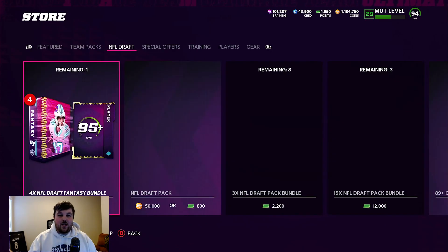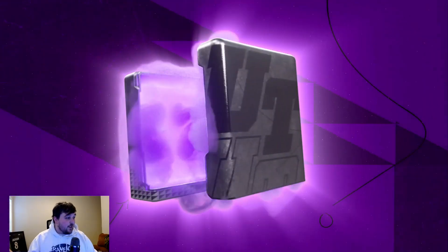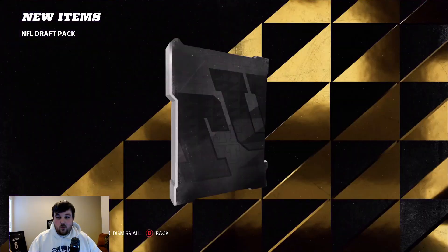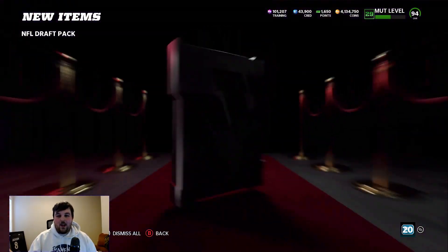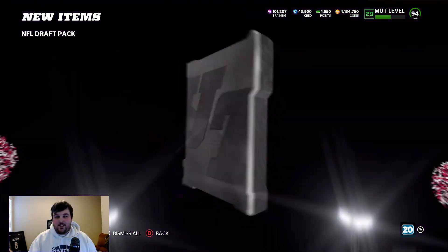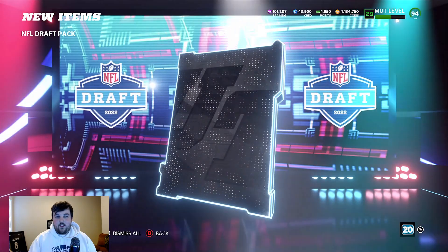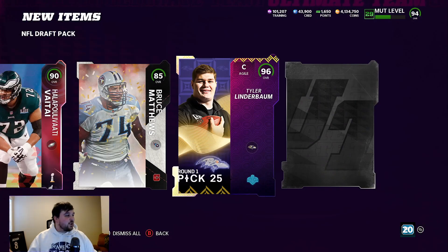I've been really trying to sell a lot off — not selling my team or anything, just all the cards sitting in my item binder — getting ready for a golden ticket. It's going to be opening tons and tons of packs. I don't know if we're going to get training varieties or not, but EA knows that we want training varieties. Here we go, we've got the big animation — two Linderbaums in one video! Let's go!